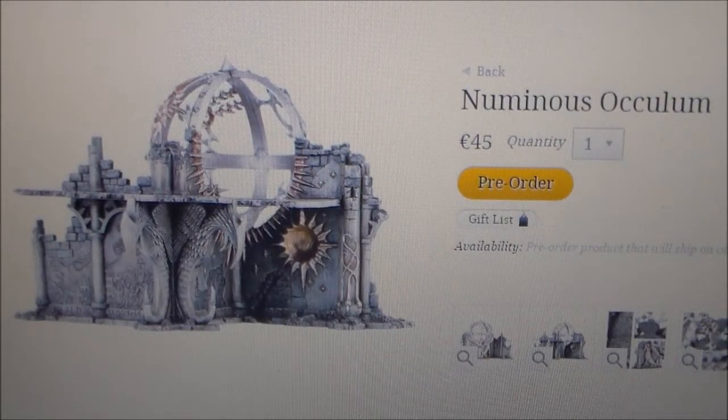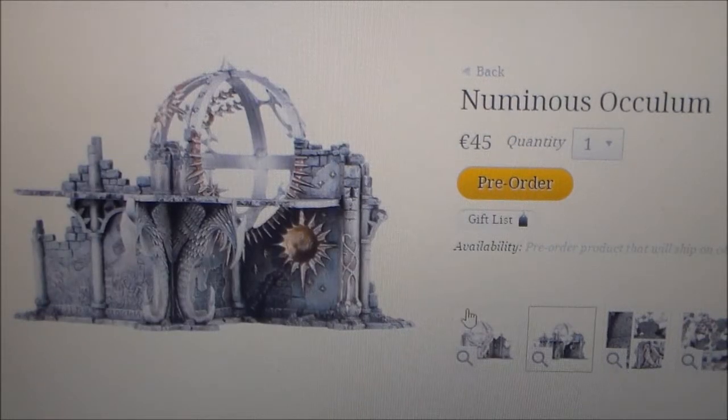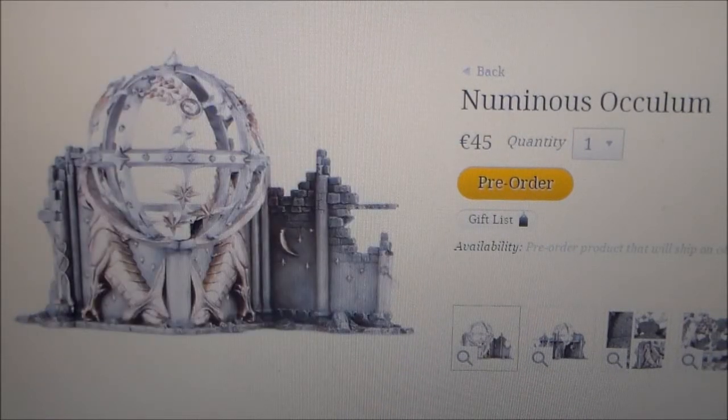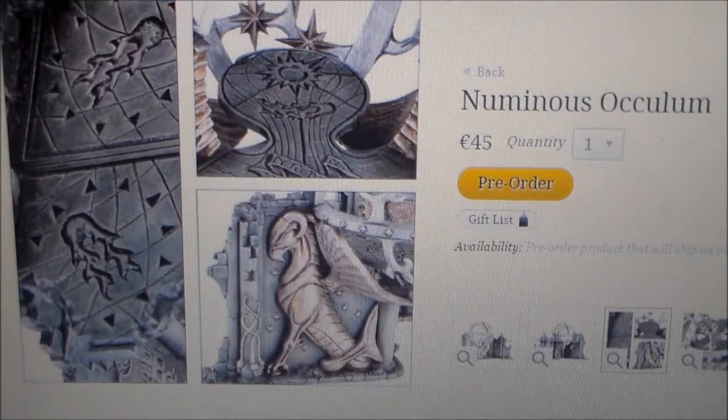This Numinous Occurum is a piece of magic scenery and a piece of arcane power. It has a lot of special rules for wizards and you get to have a look at all that in the PDF. The piece of scenery itself is nice — it looks like it will fill out a big area. It's a funny piece to me because it's like a ruined building, but it still has this part which works for wizards and it has great detail on it.